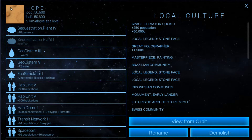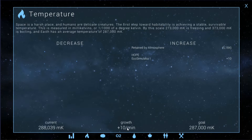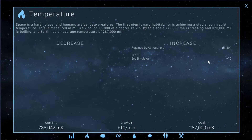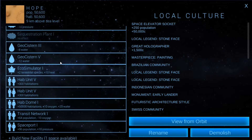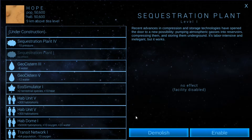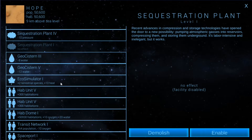Let me double check everything again. What's going on here? Heat — eco simulator. I've got to deal with that. Pressure's fine. Water is getting a little out of control now because of global warming, and that's mainly because of the heat. Eco simulator — where is this? That's giving me plus 10 heat. Where is my — I thought I built something for heat here. That's a sequestration plant that can be disabled. Eco simulator plus 10 heat.